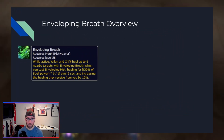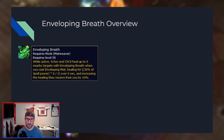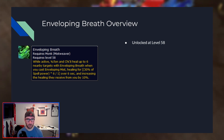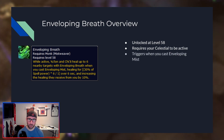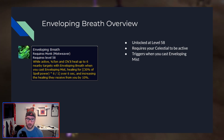Enveloping Breath works by interacting with those two Celestials. Essentially, whenever Yulan or Chi-Ji are active, it will heal up to six nearby targets with Enveloping Breath around the target of your Enveloping Mist. So you have to cast Enveloping Mist to trigger Enveloping Breath while your Celestials are active. This is a level 58 ability — it does not unlock as soon as you have your Celestials, so you have to wait a little bit. It requires your Celestials to be active, whether that's Yulan or Chi-Ji, and it triggers specifically from the cast of Enveloping Mist.